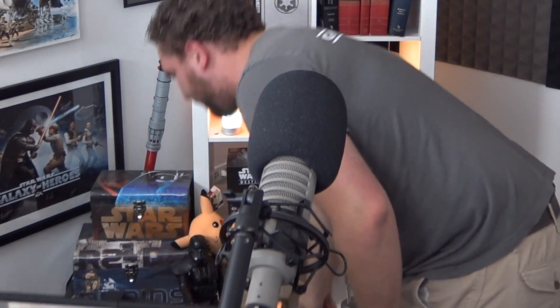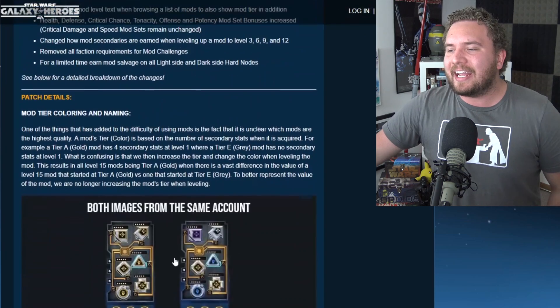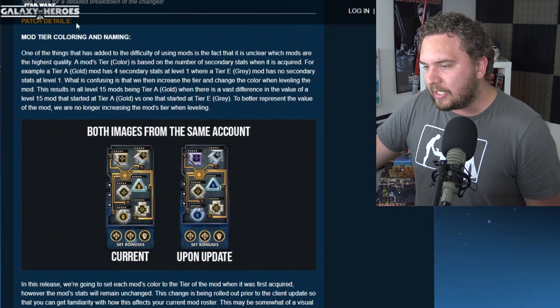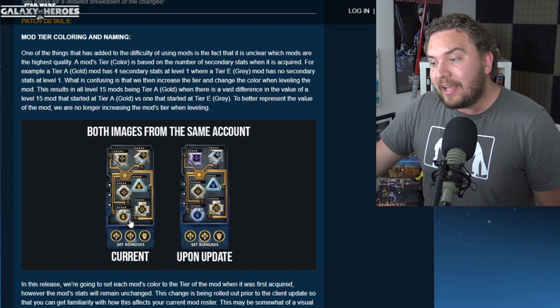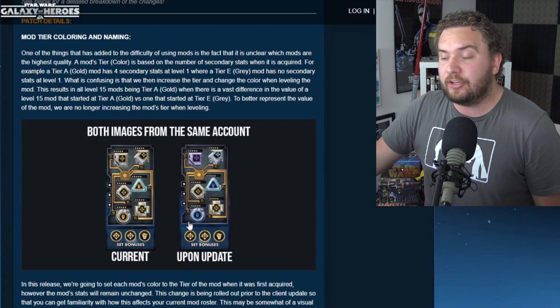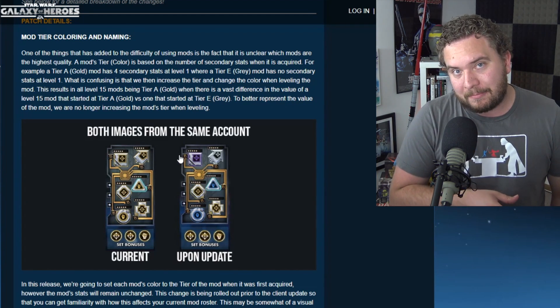Alright, enough joking around. We have a lot to talk about, so let's get right into it and dive into the mod tier, coloring, and naming system going on with this new update. They show us a little image of the before and after. This is what I was talking about before — when you level a mod to 15, it would be gold. But now after the update, the same mods are changed in color due to the tier of the mod when you originally acquired them.